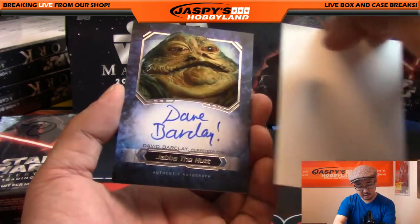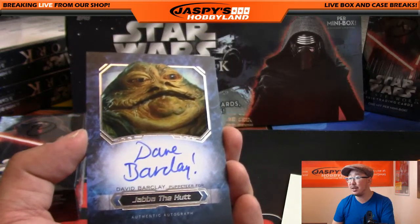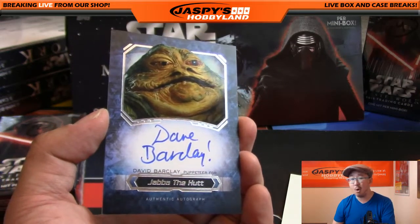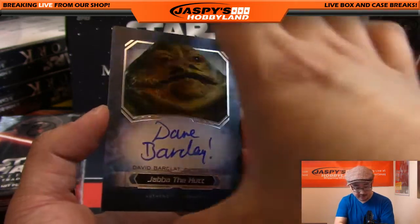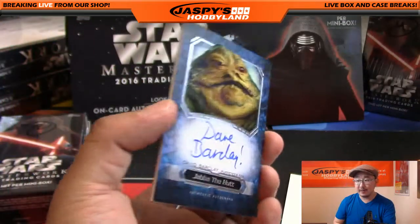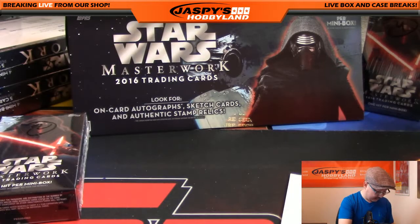What do we got here? Thin card. Look at that — David Barkley, the puppeteer for Jabba the Hutt. Oh! Bantapudu on solo — there's an exclamation point right there too. On-card auto, the puppeteer. Nice one, Bowman.